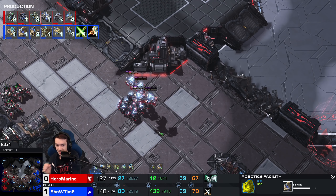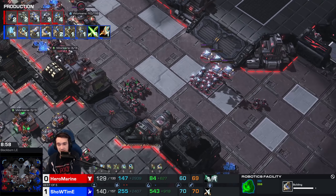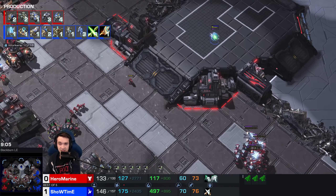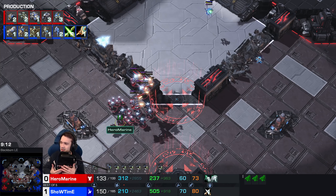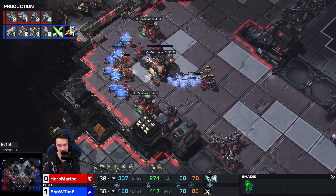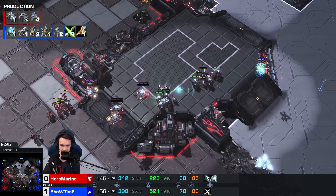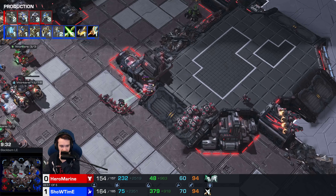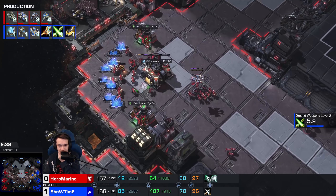Showtime says that's the Robo spot and rebuilds in the middle of his natural. Showtime knows what he needs. I think the Chargelot Blink makes pretty decent sense — he knows there are two phases of these attacks. One is the initial Bio attack, the next is Medivacs, and then the next is probably either 2-2 upgrades or the first two Liberators. He's got three tanks — it's a double siege. The one upgrade he doesn't have is Glaives, so I think he's kind of throwing away the Adepts. But showing the Adepts draws out Hero Marine's army.